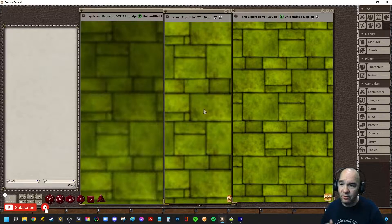Next I want to talk about what happens if you make your map too dark in Dungeon Alchemist and you export it over to Fantasy Grounds, because I ran into this situation and I have to imagine that others out there have run into it as well. So let's go ahead and take a look at that.